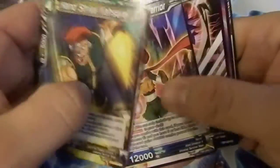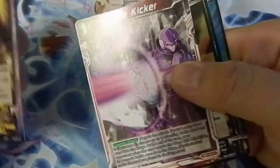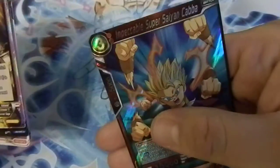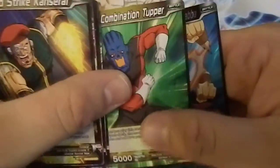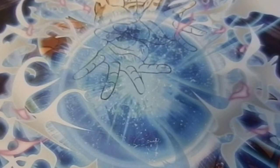The Universe 2 leader, Prune, Sorel, Hop, Zole. Time Kicker, Stripper Tupper, and Cabba. Getting some Universe 11 stuff for that deck I want to build. I'm debating between the first Jiren card I ever got — the leader — or using the Ultimate Box one. I'm gonna play-test and see what's happening with those.